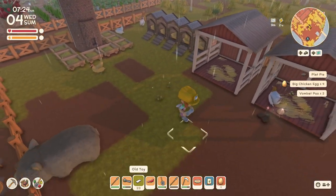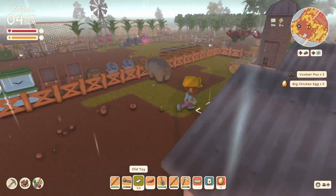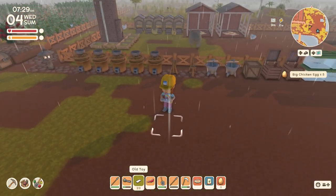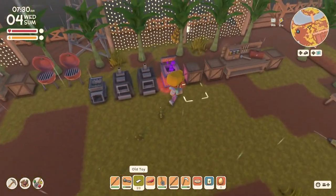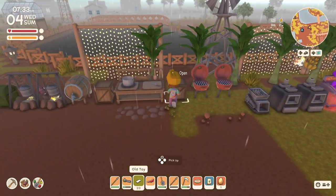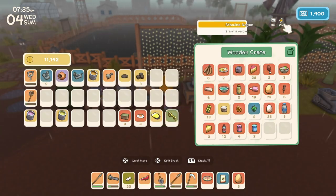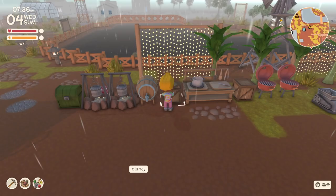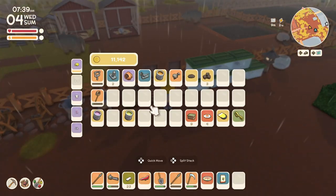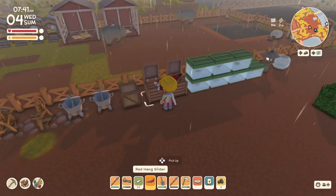So yesterday we went down into the deep mines and I got a bunch of stuff that I want to sell to John. That key is still cooking. I'll put the eggs away — I think they go here. And I'll put all the poo away, I think.